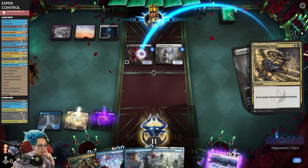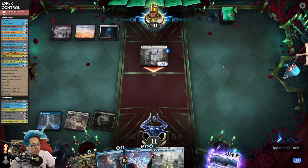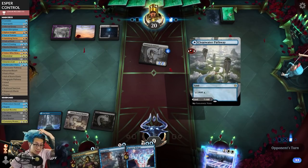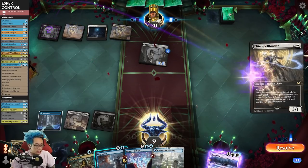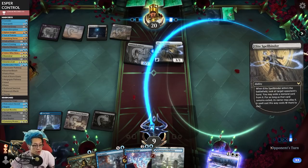I'm going to play the swamp here because I need to be able to cast Memory Deluge. We take two. Hopefully they don't play some Planeswalker or something like that. Elite Spellbinder - not the end of the world, but not great either. I do need to draw another land though, at least a white one.